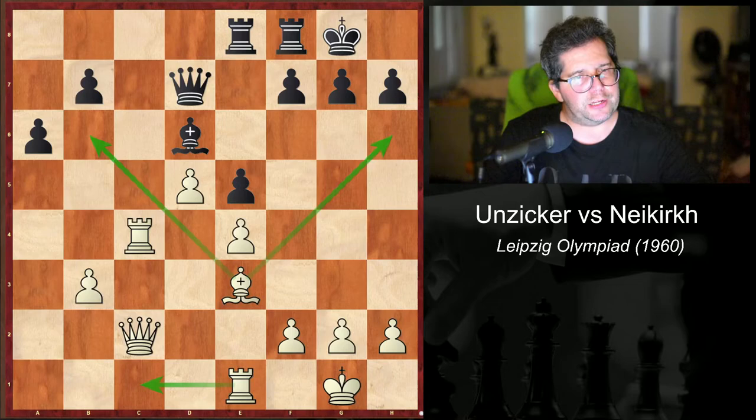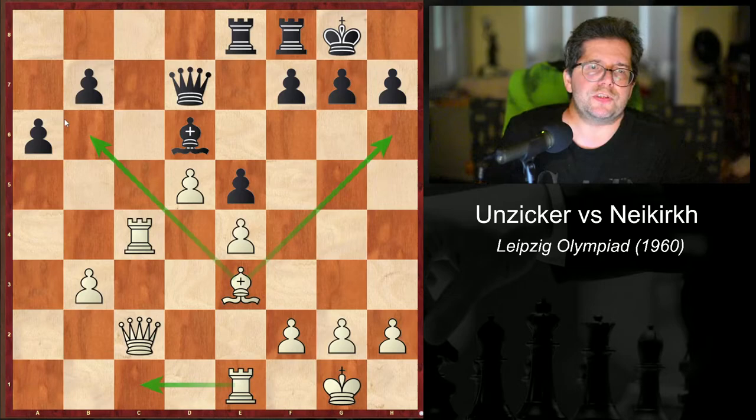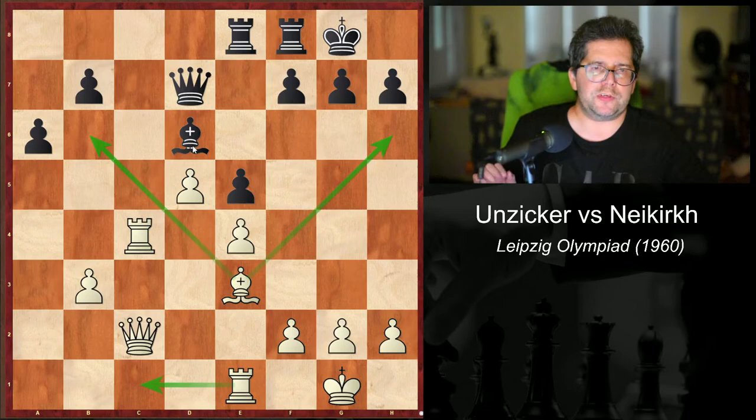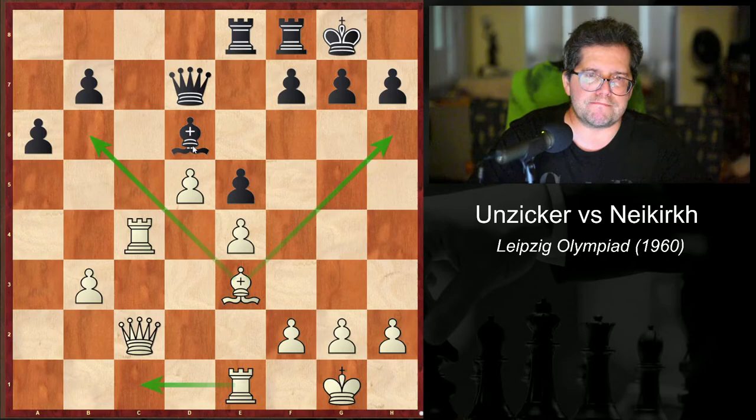The keen reader who remembers what we said about good and bad bishops will wonder why White decides to exchange this active bishop for Black's inactive bishop — because the bishop on d6 might be blockading the pawn, but it's not actually doing anything active. It's just a really nice defender piece, whereas the White bishop is a very strong piece exerting pressure on both sides. The reason is that d6 is a very useful blockader, whereas after its exchange, the pawn must be blockaded uneconomically by the queen or rook. That's actually the lesson of the day.